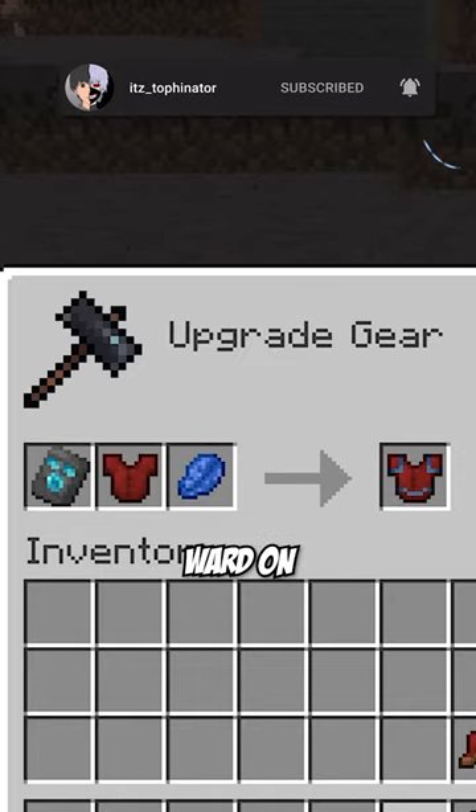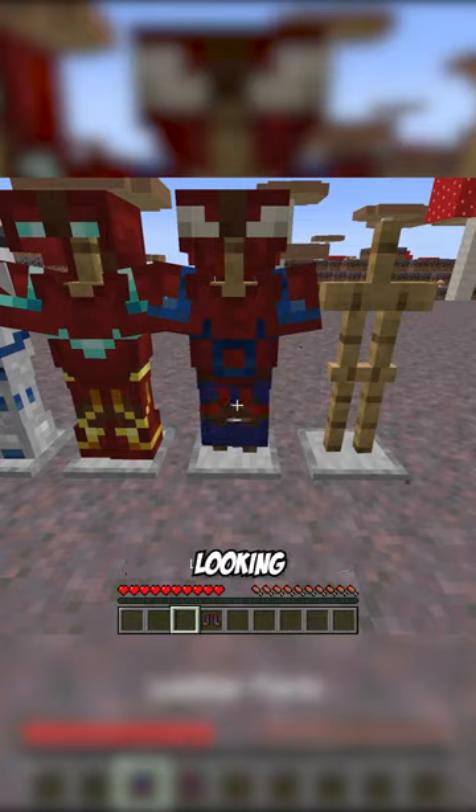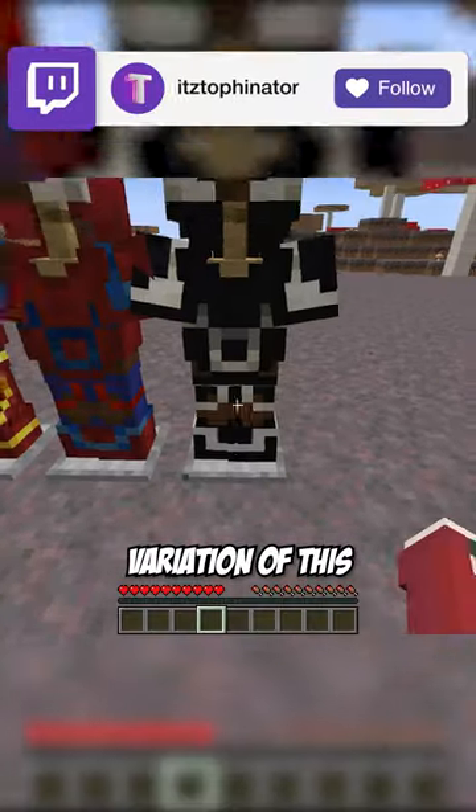For Spider-Man enjoyers, if you use Vex on helmet, Ward on chestplate, Eye on leggings, and Coast on boots, you can get some really nice looking Spider-Man armor. You can also use the exact same patterns on black leather armor for the Venom variation of this look.